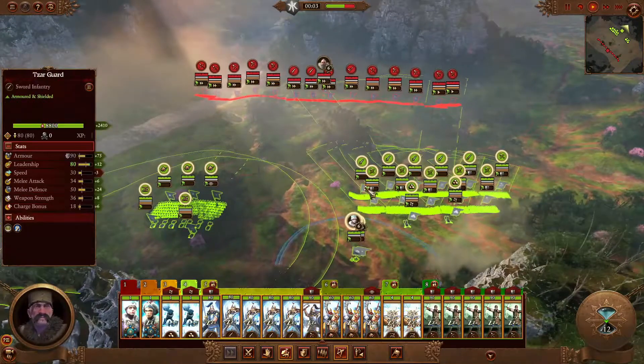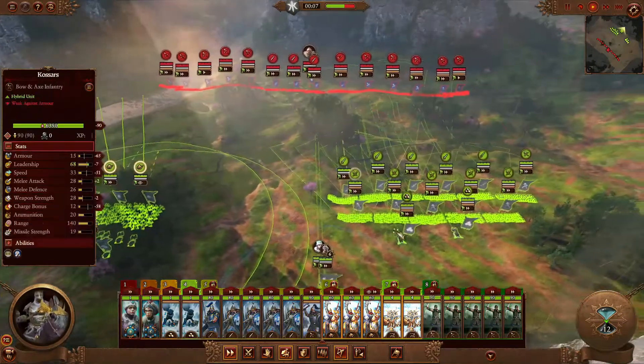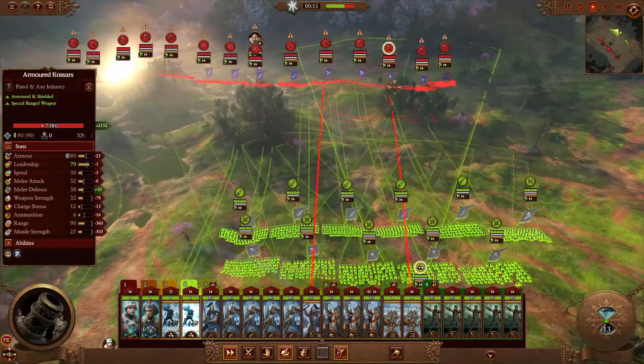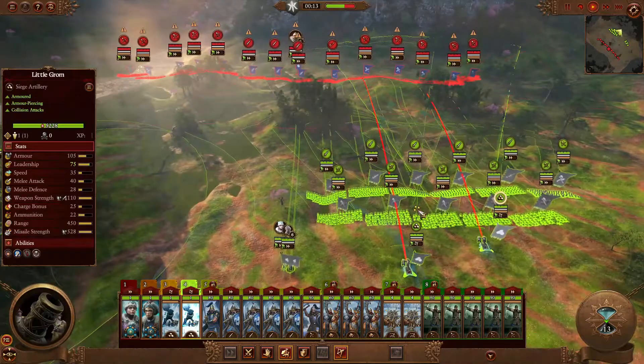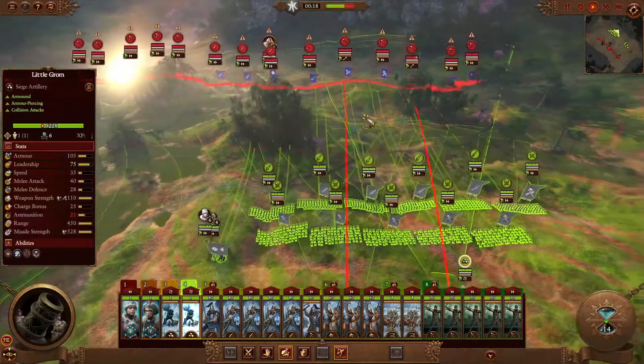Once everyone's in the right formation, press CTRL-A, move them all up, and get everybody where they should be fighting the relevant units. This is the easiest way to ensure you're attacking everything you need to be, since there are certain priority units — for example, the Streltsies need to die because they'll kill my front line.